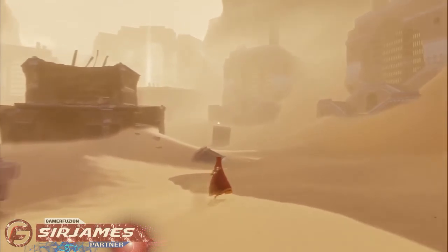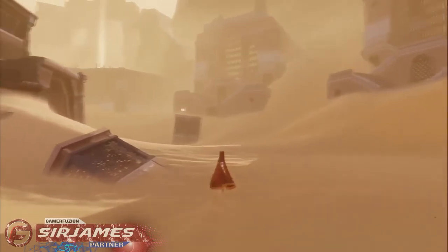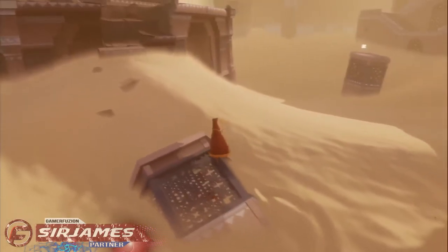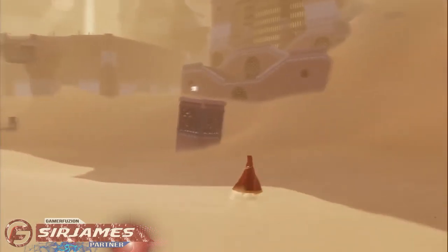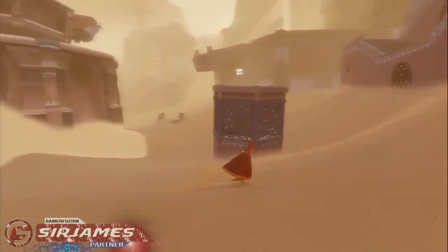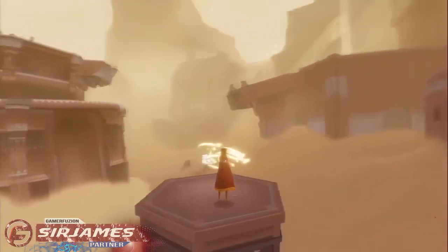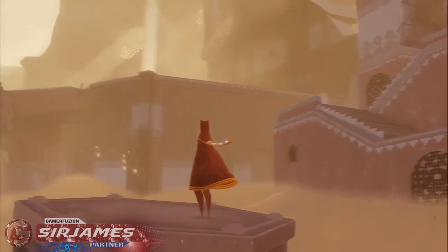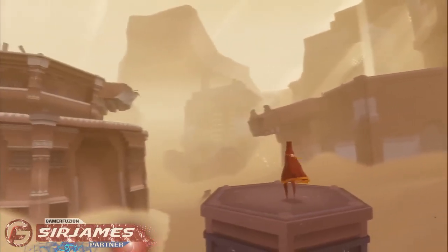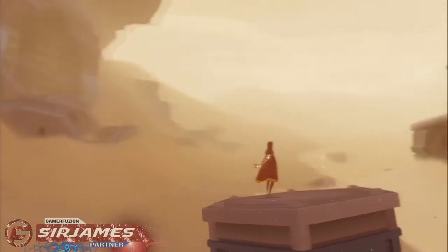I see something over here glowing — I'm not sure what it is. Let's go ahead and check it out. Are these hidden things? Are you able to open these cages or something? Maybe that's just the design of the cages. What's this thing over here? Oh, that extends it — so it allows me more jumps or higher jumps or something like that.